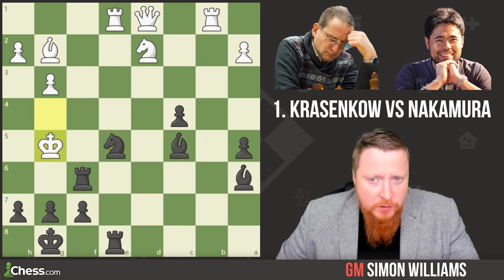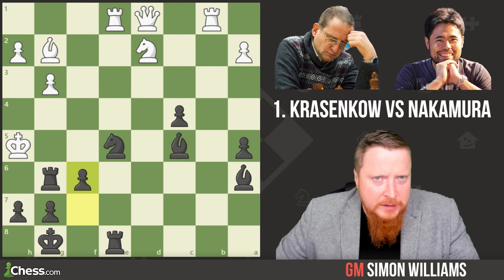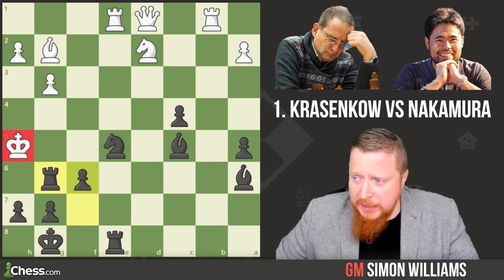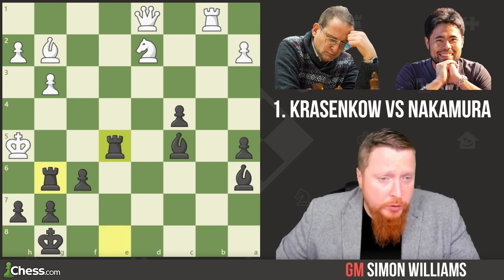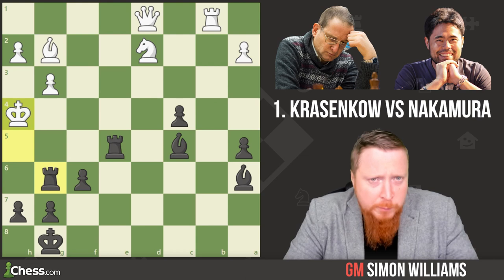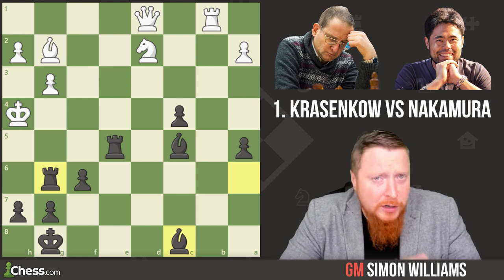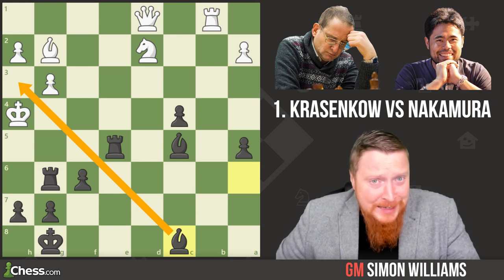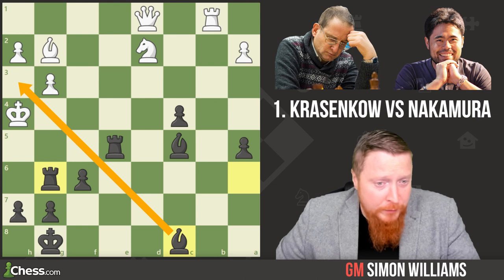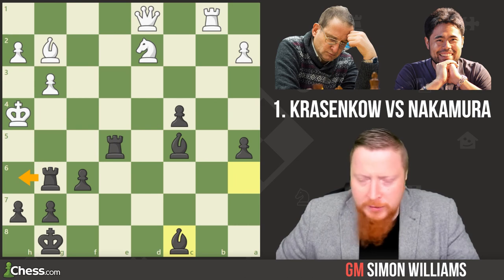The king steps to g5 and now rook g6, king h5, and here a very nice move f6. This threatens rook h6 which is checkmate, as we're covering the g5 square and the white king is clearly in too much danger. White tried rook takes e5 but another black rook came in with check, and after king h4 the next move forced resignation — bishop to c8. I love these quiet moves Hikaru played in the middle of the storm. That's kind of how far you need to see to be Hikaru's strength, and with rook h6 coming, white resigned.